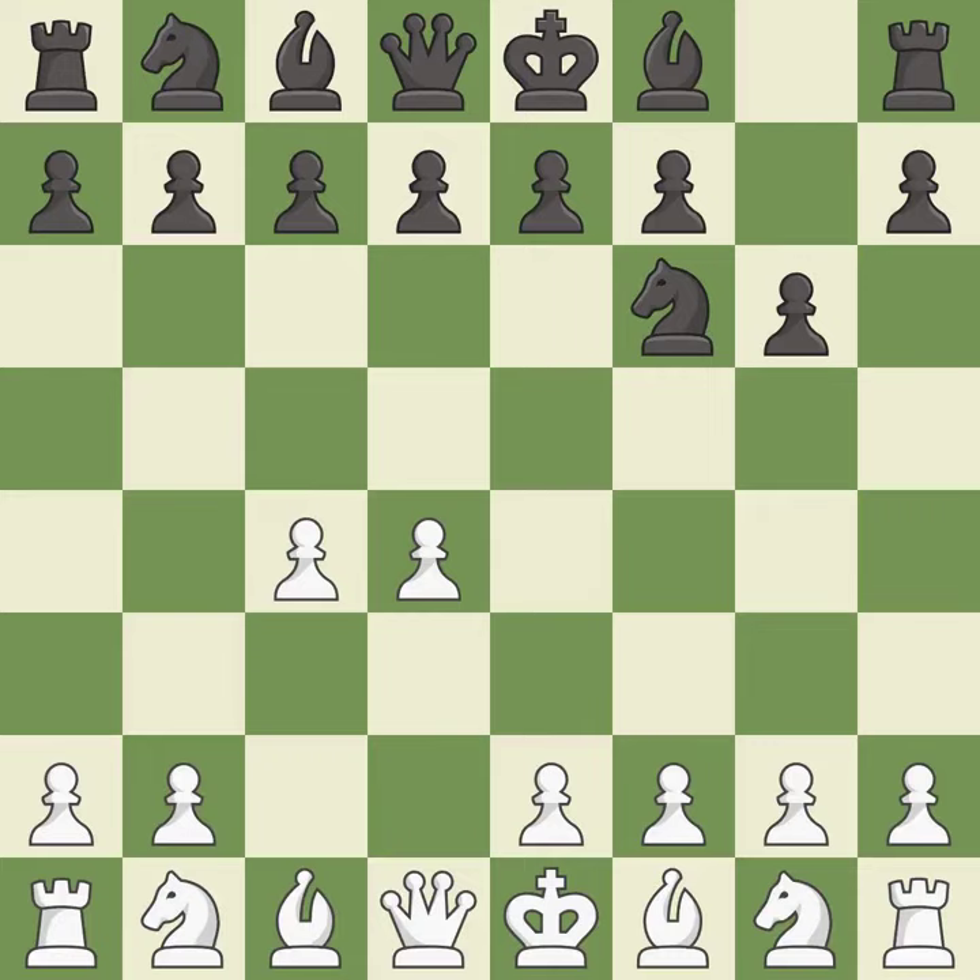The King's Indian Defense prepares to develop the bishop to g7, allowing white to build up a strong center which black will later try to undermine. f3 prepares the e4 pawn push and takes away the g4 square from black, but weakens white's kingside and the e3 square.